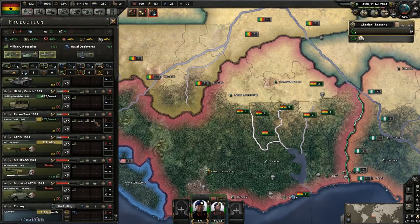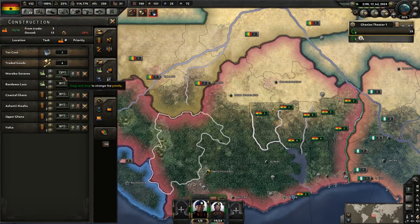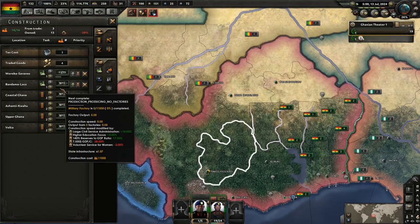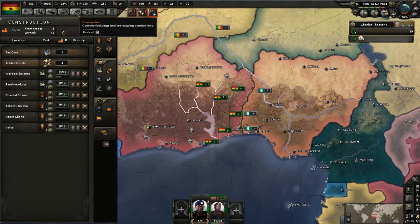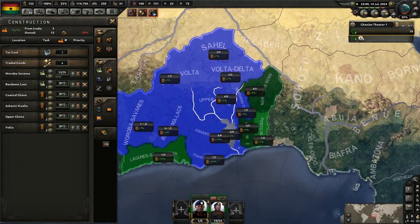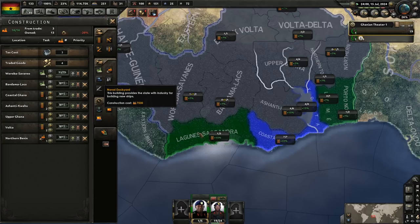We should now be making almost everything. We just need two more military factories, which we are in the process of building. One of these is going to be done in October, and then we might queue up some civilian factories.